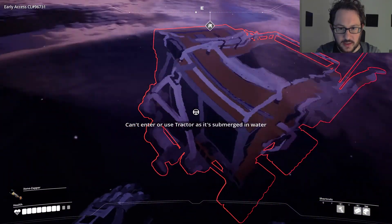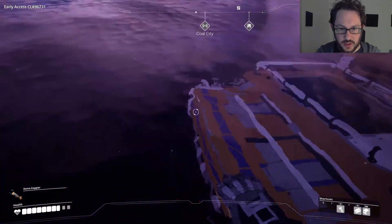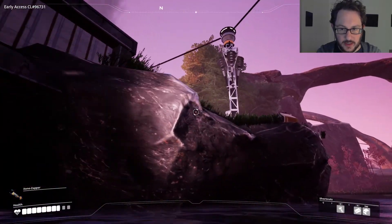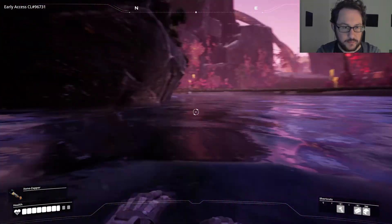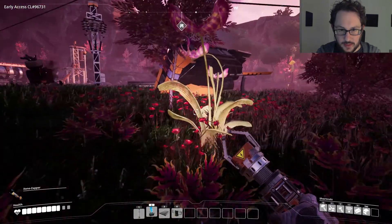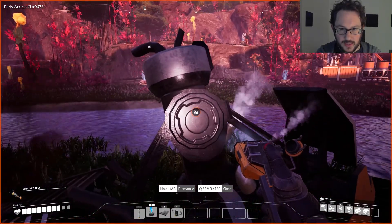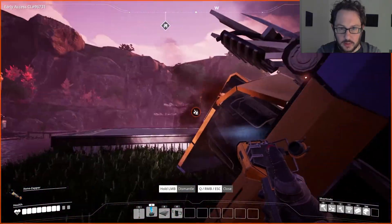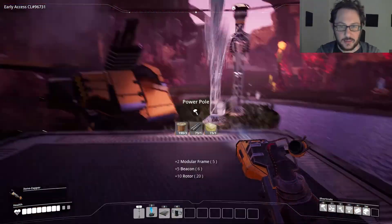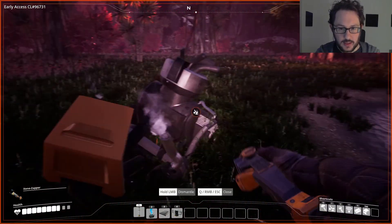It's stationary. All right, I think we have to disassemble it unfortunately. Let's see — maybe I can disassemble it from up here. If we disassemble it we should be able to recreate it without too much trouble. F does dismantle — I can't dismantle this stuff, can I? All right, it's in there. Okay, there we go. No big deal — can't dismantle you right now.